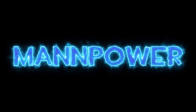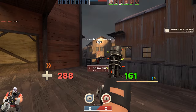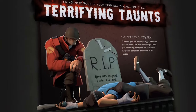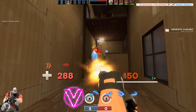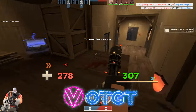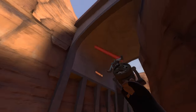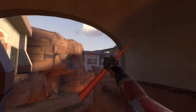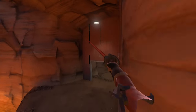Manpower — a name that many TF2 players may not recognise. Back in 2015, Valve introduced the Manpower game mode. This was a modified version of Capture the Flag that takes the classic Team Fortress 2 formula and dials it up to 10, adding a new movement mechanic with the grapple hook that allows players to latch onto any surface or player to zip around the map and access new areas.